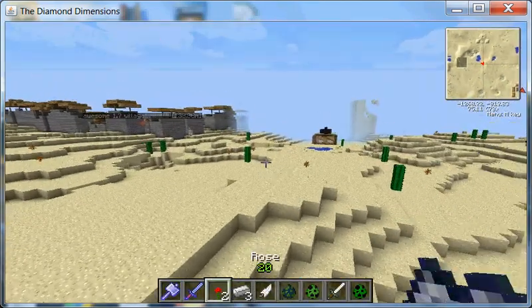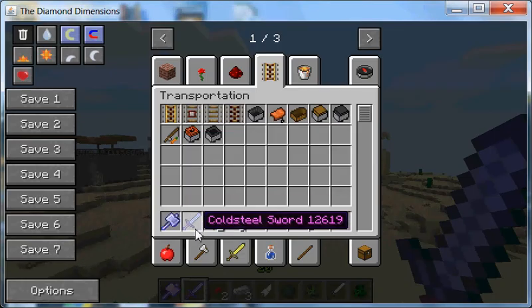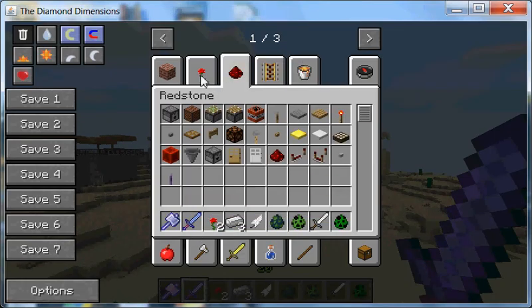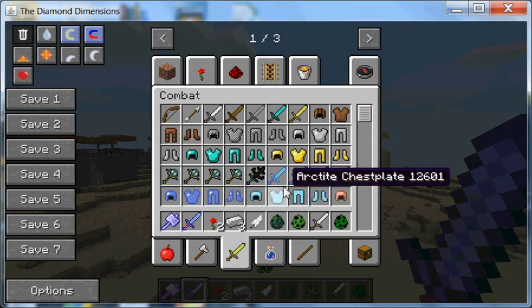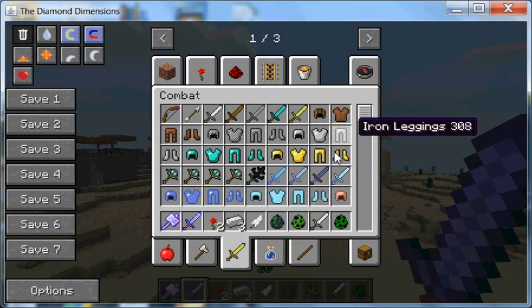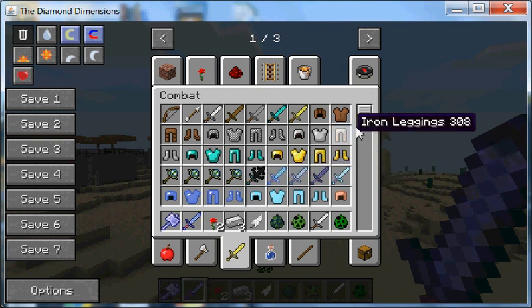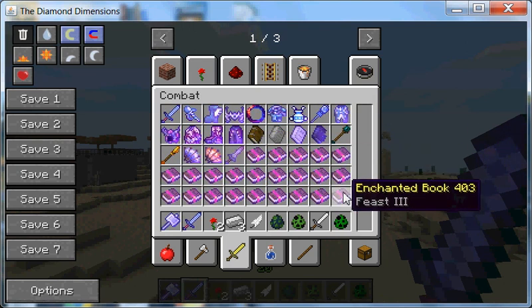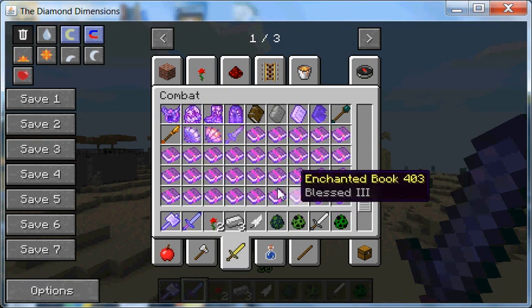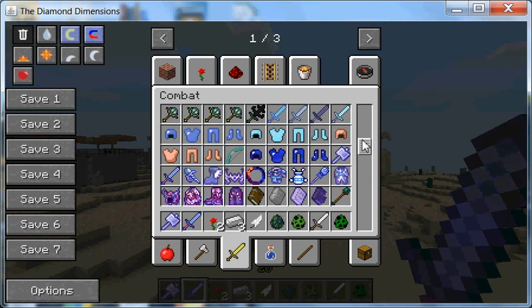You'll probably notice this Cold Steel Sword — well, I don't even know what this is, but I guess it's from some sort of mod, obviously. And you get the Cold Steel thingy from here. Look at all the new enchantments and stuff. Ooh, what's Feast? Whoa, this is cool. I don't know this modpack too well — I just downloaded it a couple days ago.